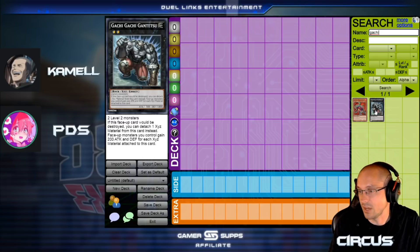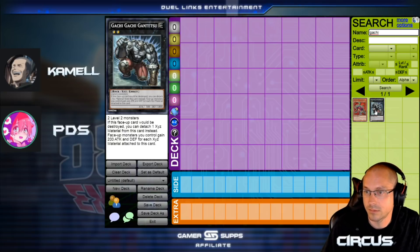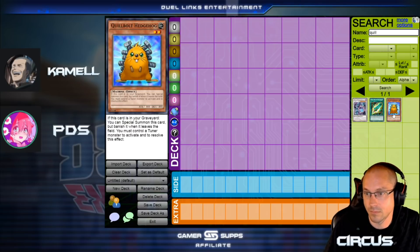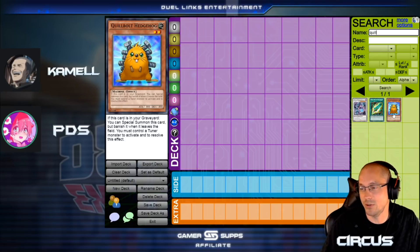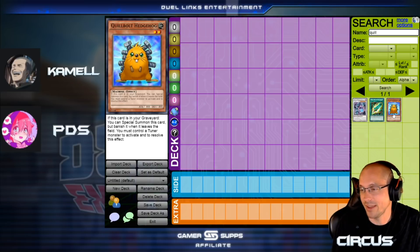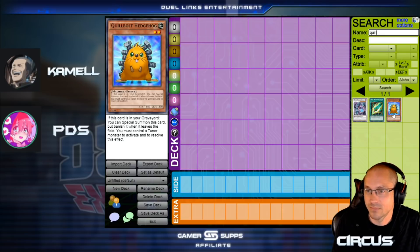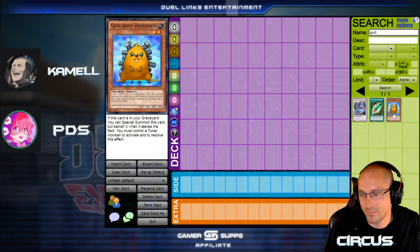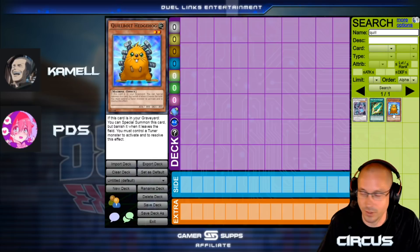You can basically use a monster for XYZ and when it gets sent to the grave it won't get banished — it'll just go to the grave instead. Something you'll also be using with Plaguespreader Zombie is Gachi Gachi Gantetsu. He's a Rank 2 — if this card would be destroyed, detach a material instead — and face-up monsters you control gain 200 attack and defense. So when you make him he boosts your entire field by 400 and protects himself. You can use Plaguespreader Zombie and Quobo Hedgehog for Rank 2's — Quobo also gets banished if it leaves the field normally, but goes to the grave through XYZ.